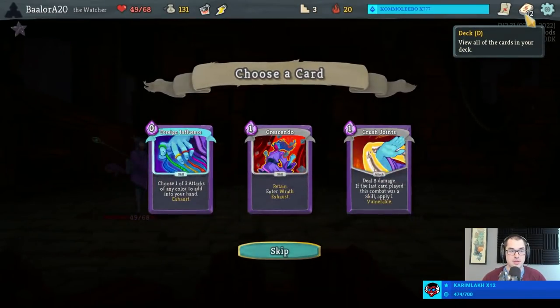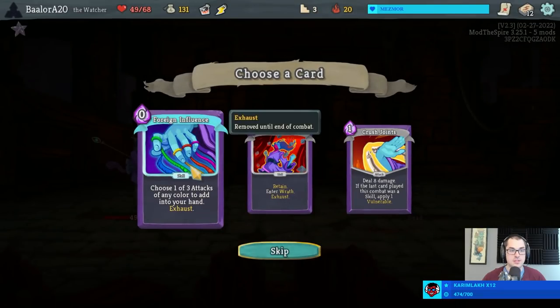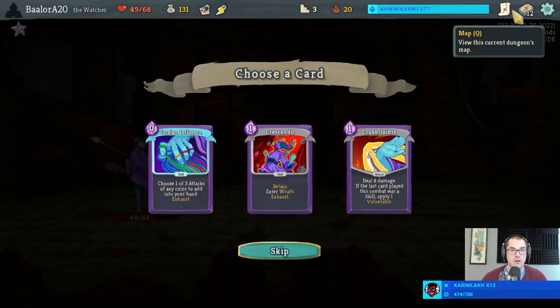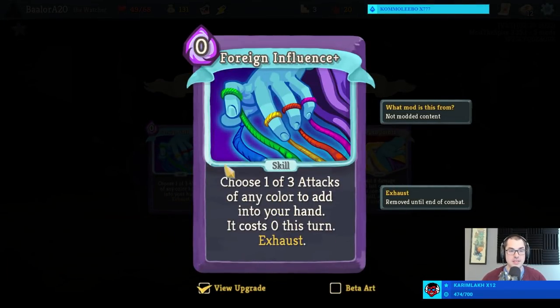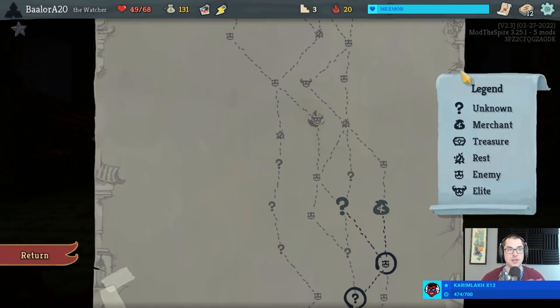Crescendo could be nice, although it's less nice with Eruption upgraded. What about Foreign Influence? Foreign Influence lets us look at three attacks of any color - Watcher, or one of the other characters, or colorless even - and choose an attack card to add to our hand. Very notably, this card upgrades to create a free version at least on the turn you play it, which can be really powerful if combined with two or three cost cards of other characters.